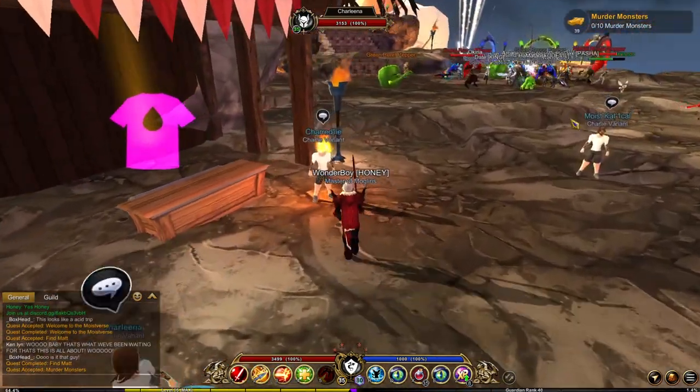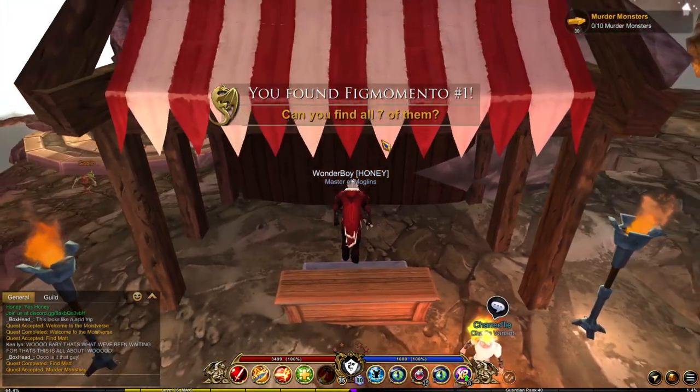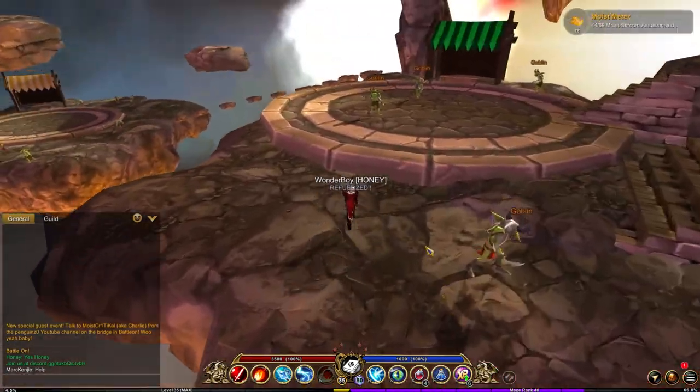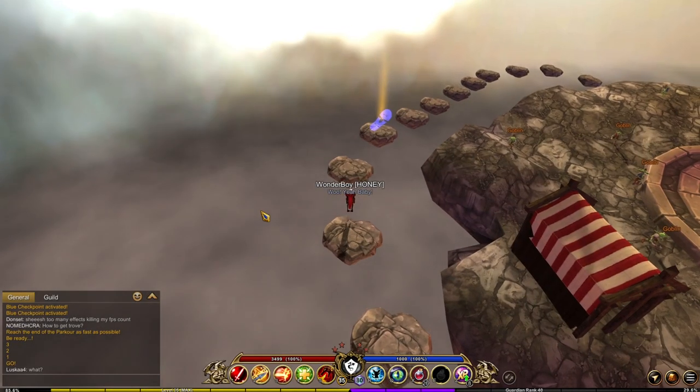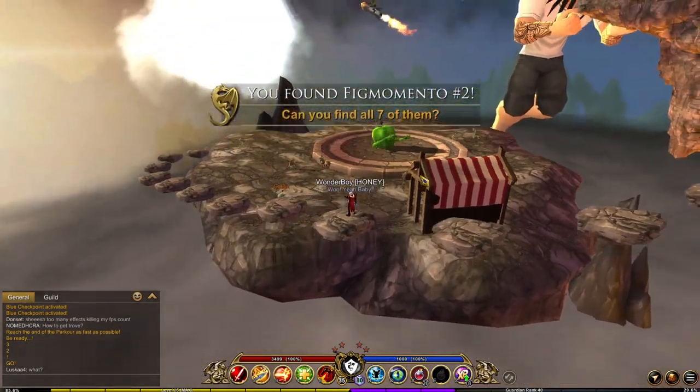The first fragment is straight in front of you — just make your way down from the entrance and you will see it right there in front of the red store. For the second fragment, make your way behind the red store, jump down to this goblin platform and head towards these steps. You're going to want to do a little bit of parkour and take the right side.